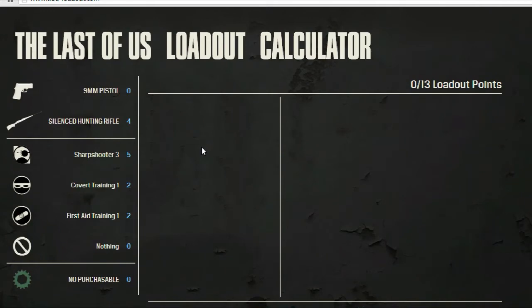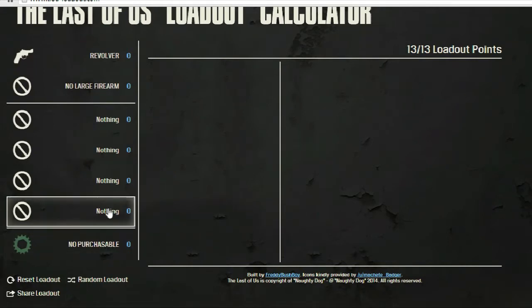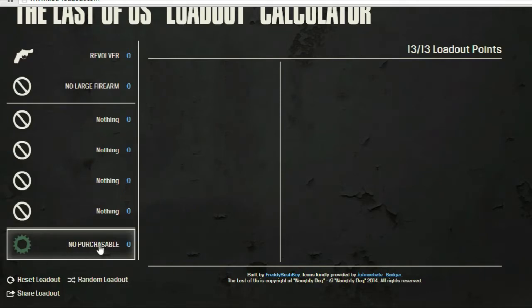Hey, what's going on guys? It's Rhea, and welcome to another episode of The Last of Us Random Calculator. This time I've got a bit of criteria for it. I'm going to be playing Survivors, and my only criteria is that it can't have DLC perks because I'm on The Awesome Hammer's PS4 and he doesn't have them. And this time it has to have a purchasable weapon — that's a must. So it has to have a purchasable and no DLC perks.